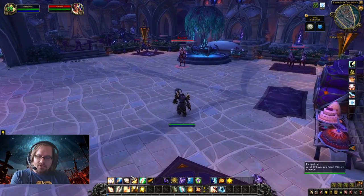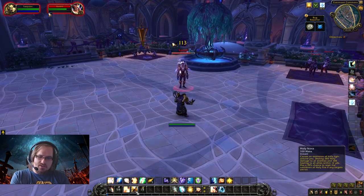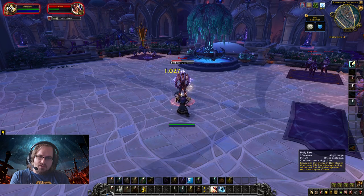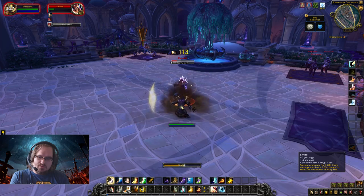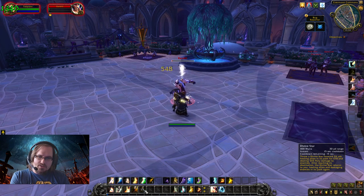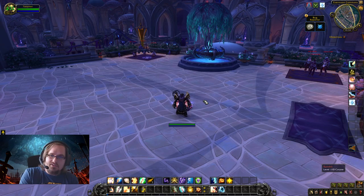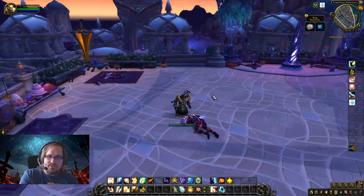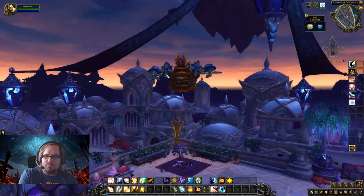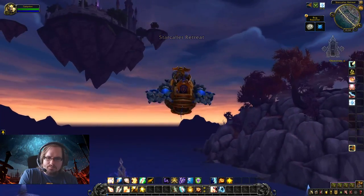Now we have a rare spawn, so let's show how the rotation works against a tougher target. Holy Fire, Chastise, Divine Star, then into Smites — hoping to get Holy Fire to proc again. We cast it, right back into Smites. We get our instant Flash Heal from Surge of Light, then Divine Star off cooldown again, and Holy Fire. It's not the fastest specialization for killing things — rightly so, it's a healing spec — but as you can see it's not that hard to get out there and fight. You just take a little longer to kill stuff, but there's no downtime because you can heal yourself back up.